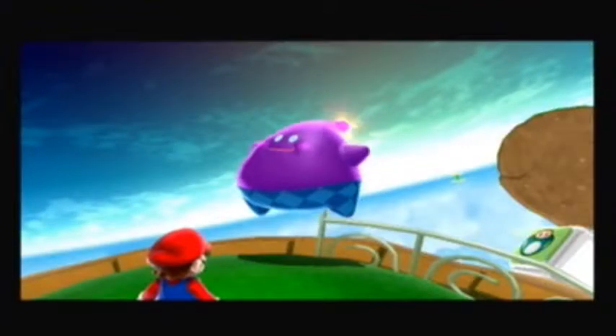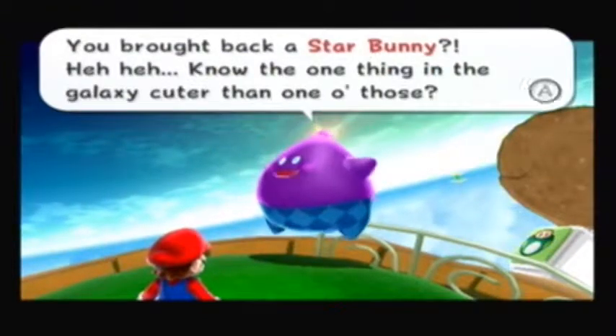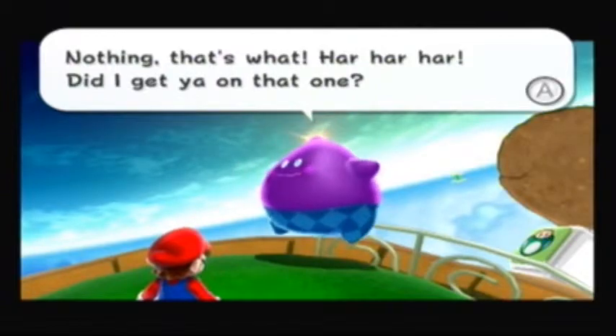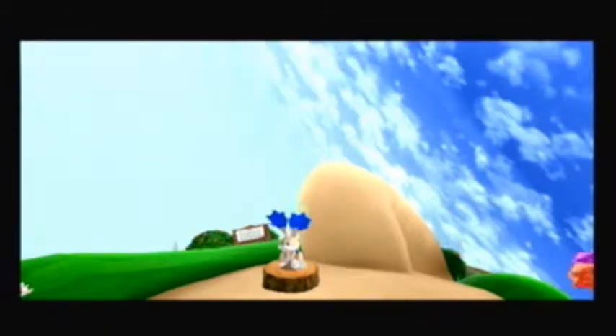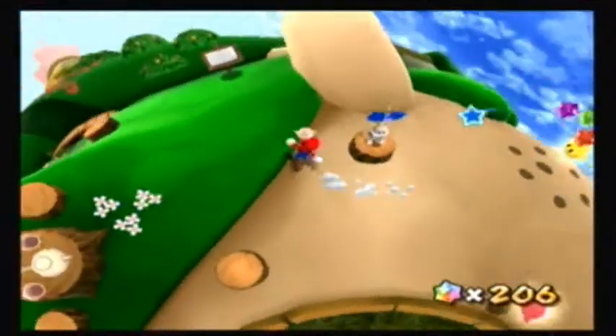We can now advance to that little crystal thing. Lobo's gotta talk to us: 'You brought back a star bunny? You know, the one thing in the galaxy cuter than one of those? Nothing. Har har har. Did I get you on that one? Well, it looks to me like that cute critter wants to tell you something.' I believe all this bunny is going to want to tell us is that you can spin or something, but let's see.